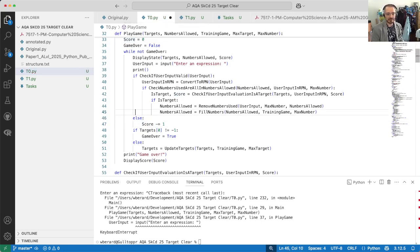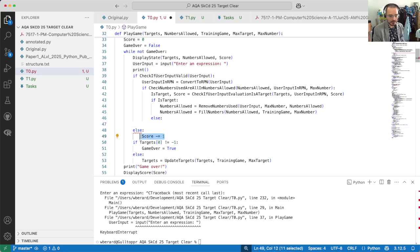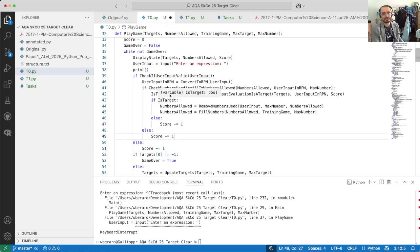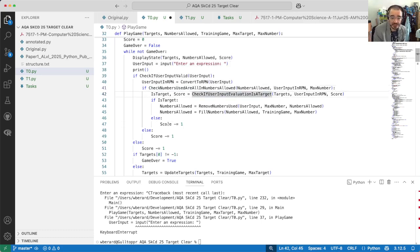Let's do them in order with else chains, and then an else to this one. If the input wasn't valid, we get minus one. If the input was valid but we're not using all the allowed numbers, we get minus one. And if the input was valid and the numbers were all in the allowed numbers, but the expression did not evaluate to a target, that also gives us a score minus one.